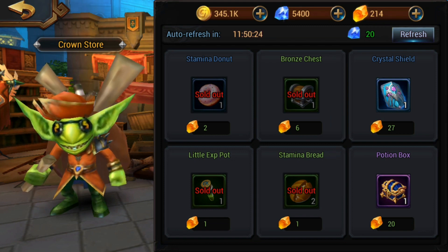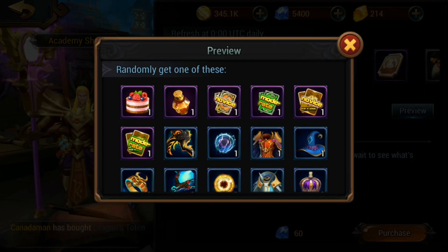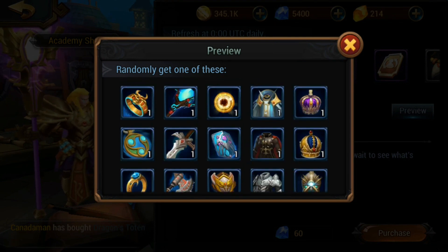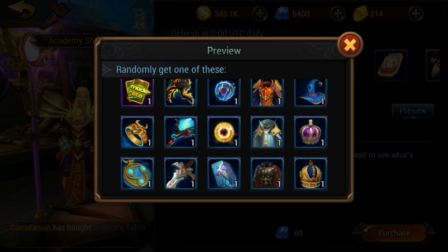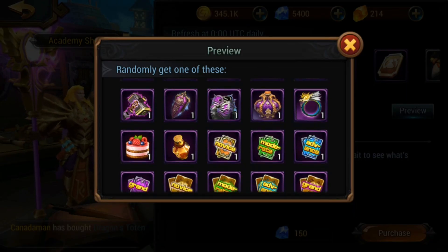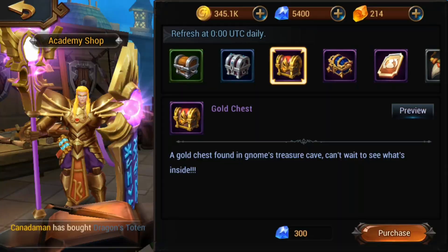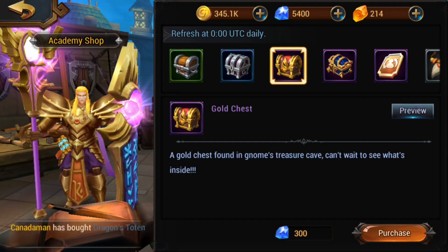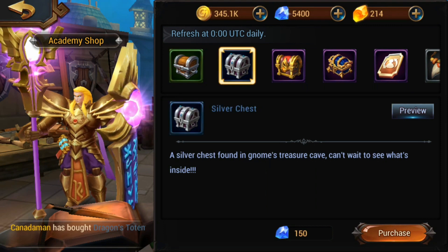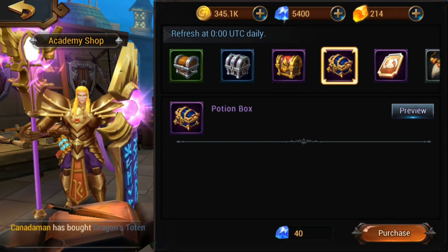Being low level, bronze chests are good for me. Check the chest rates to see what they provide. If you don't need anything below blue, stop buying bronze and start buying silver or above. If everything in your arsenal is purple, only bother buying gold chests. In the shop, a bronze chest is 6 runes, a silver chest is 15 runes, and a gold chest is 30 runes.